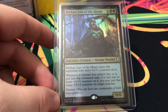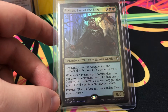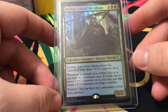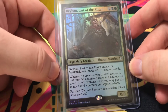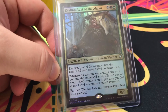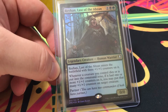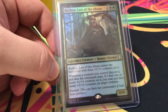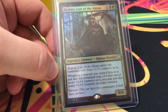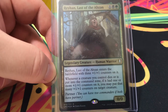So I did get Reyhan, Last of the Abzan in the Atraxa deck. He costs one colorless, one black, one green — a 0/0 that enters the battlefield with three +1/+1 counters on it. Whenever a creature you control dies or is put into the command zone, if it had one or more +1/+1 counters, you may put that many counters on a target creature. And he has partner. That's why I made this into a sacrifice-themed deck.